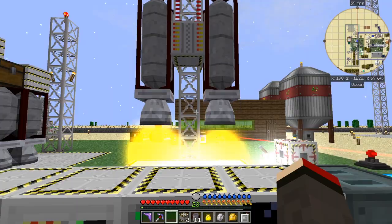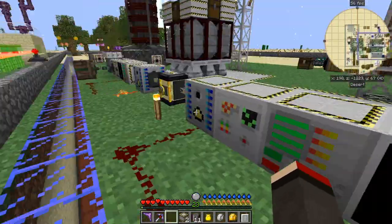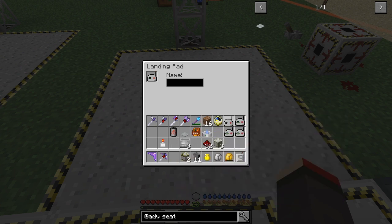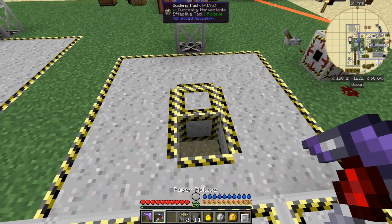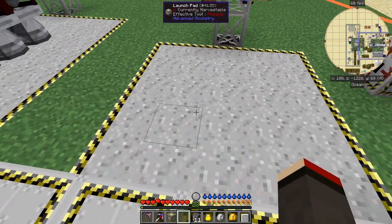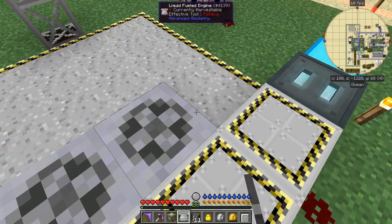Off we go — that first rocket still hasn't returned and it should have. We'll see a comparison in a minute. Let's break this up — if I break that up with a linker inside it, the link disappears, so you can lose your link that way. Let's fill this up again and build another rocket, this time using three engines.